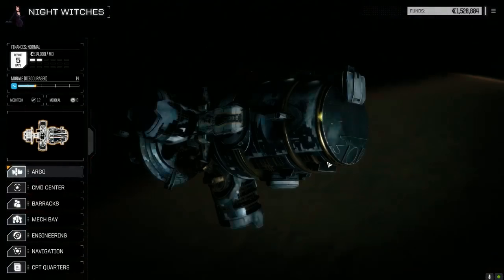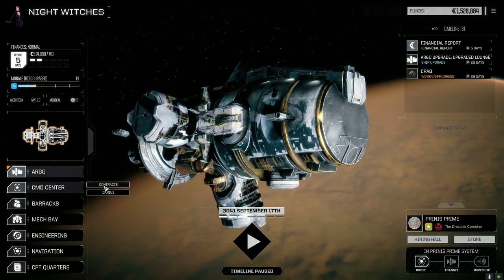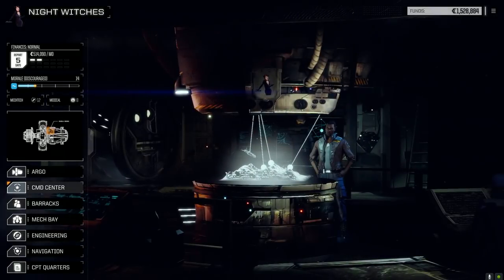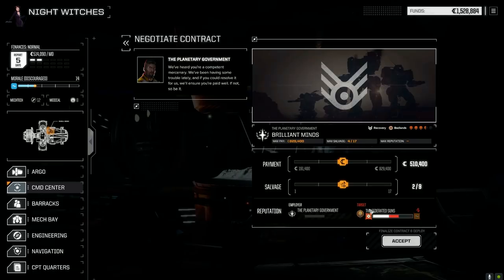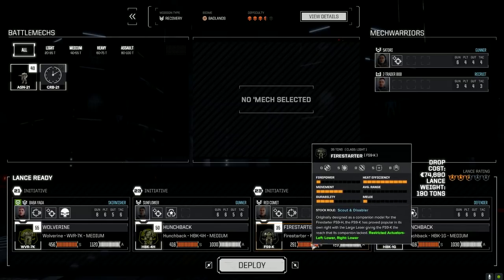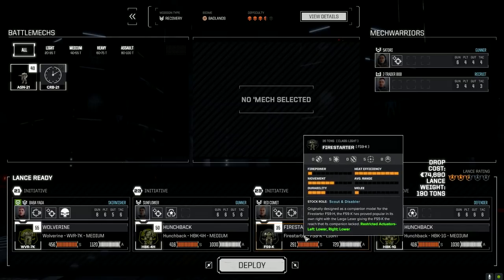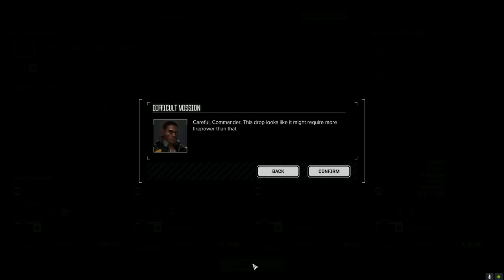We'll see how the Crab works out but let's do that in a moment. Let's go rescue our scientist — full salvage, standard lance. We're going to take the Firestarter with us today. We are in the badlands so it's going to work for overheating mechs. Hoping we can find some good stuff, keep it tied up while we kill everything else, then take it down. Let's deploy and get this done.